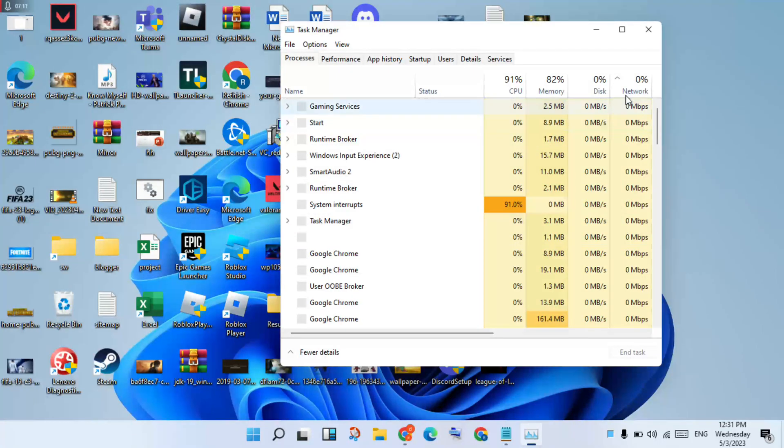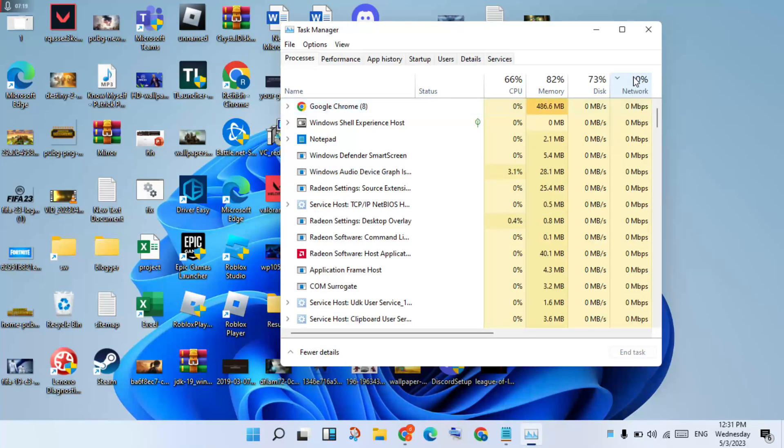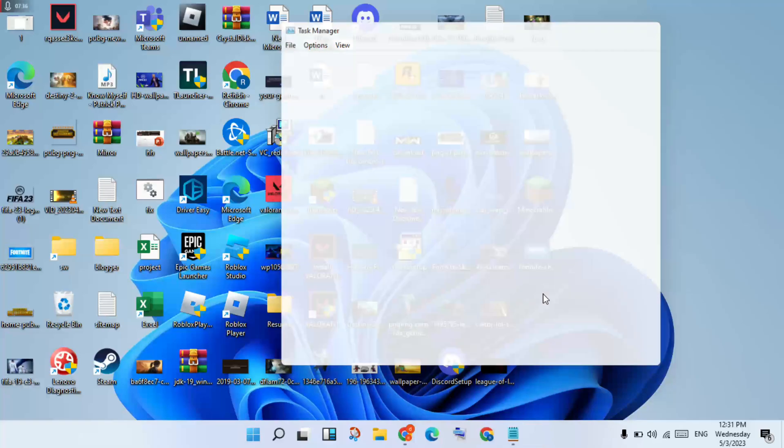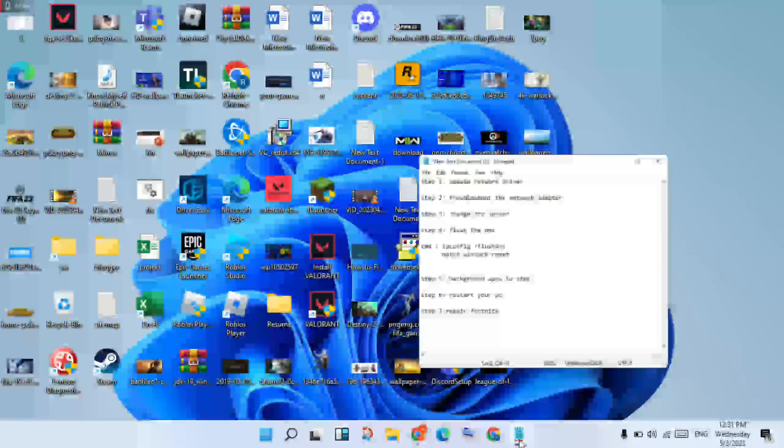In Task Manager, look for processes with high network usage. Right-click on those high-usage network processes and end the task. Then click to close.